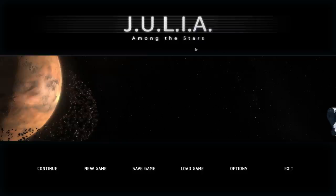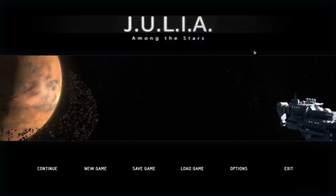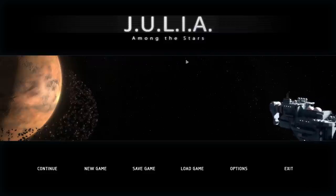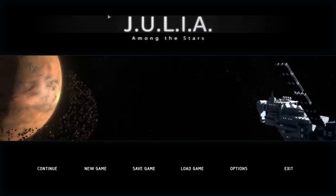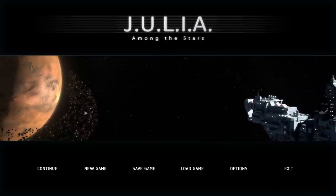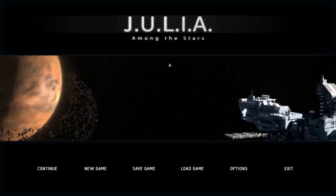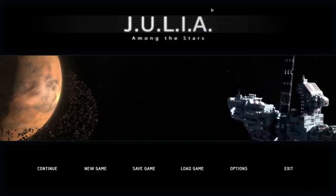So get ready for lots of pointing and clicking and lots of reading. It's actually quite classic — it feels like a blast from the past. But at the same time, it also has a lot of modern features that make the experience smoother, like item highlights and a mission quest log. It's available from the official site as well as Steam. I'll have links in the description. Let's begin.